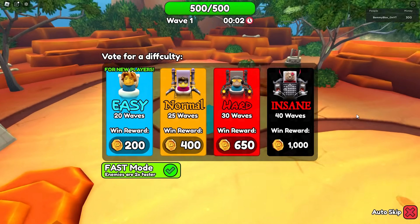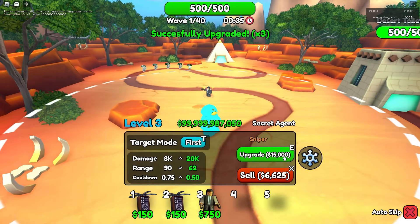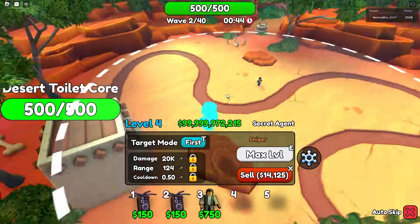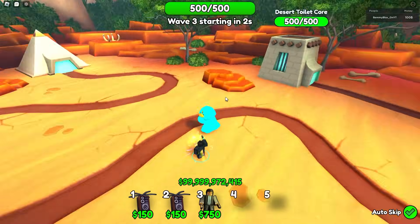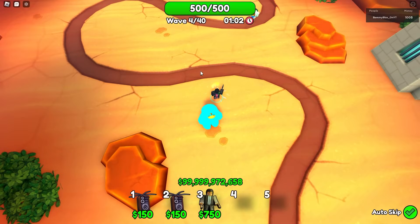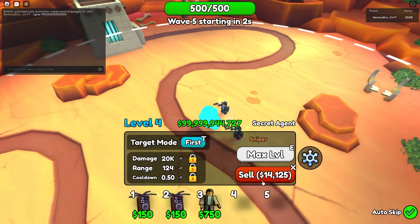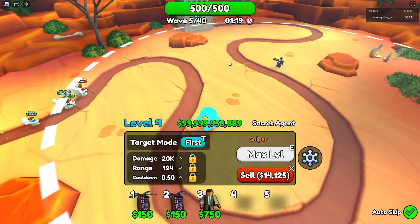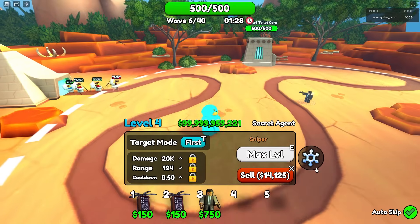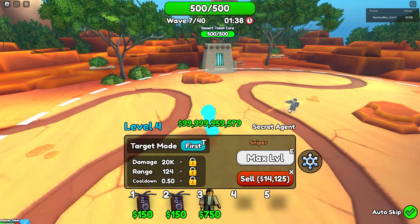This is where things go insane! Secret Agent Godly with Sniper trait. I'm going fast mode — insane difficulty. Placing him in the middle — his range at level 40 already covers almost the entire map! Oh my god, his range covers everything except a tiny sliver. This is broken. No way they don't nerf this. This does 40,000 DPS and covers the entire map!